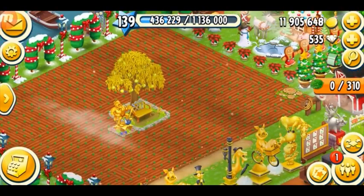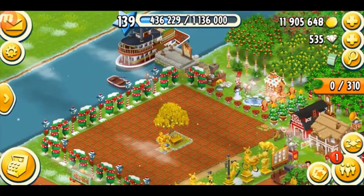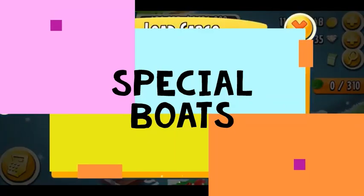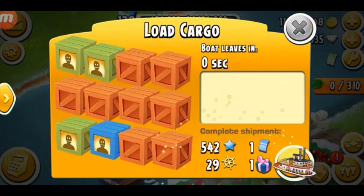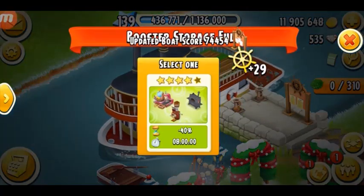The first way to get boosters in the game is your boat orders. You can see the boat is completed and I've got a voucher. Below the voucher you can see there's a gift sign, which indicates the presence of a booster. There's a special boat event where you get a booster for 24 hours. If I send this boat away I'm going to get a random booster — let's see. I got a machine booster!